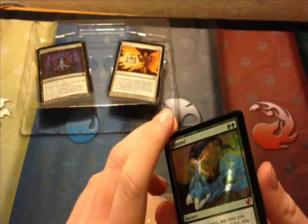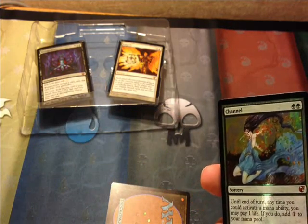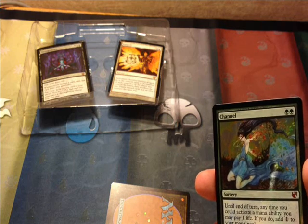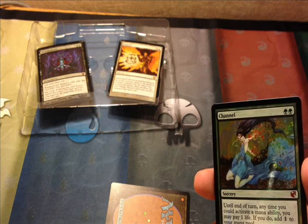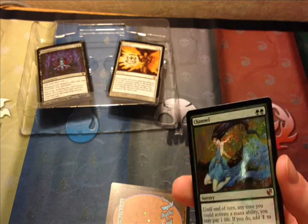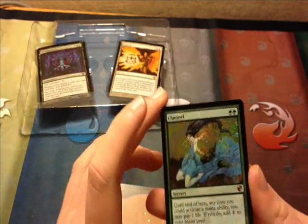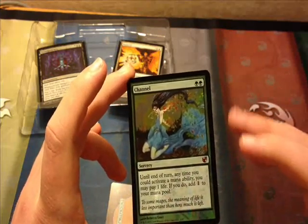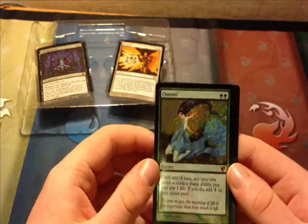Channel, from core sets through 4th Edition. 1994 restricted in Vintage, 1995 banned in Vintage, 1997 banned in Extended, and 2000 restricted in Vintage — so I guess it was unbanned from Vintage and just put back to restricted. Two green sorcery. Until end of turn, anytime you could activate a mana ability, you may pay one life. If you do, add one colorless to your mana pool.